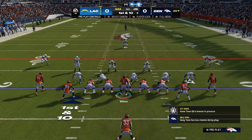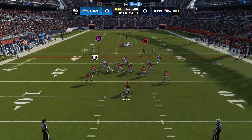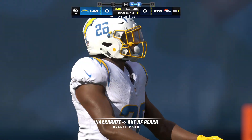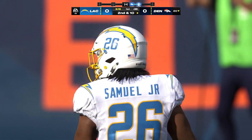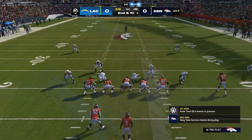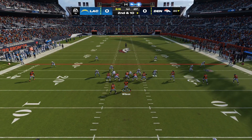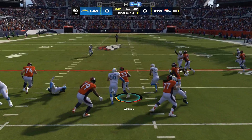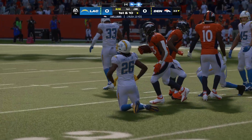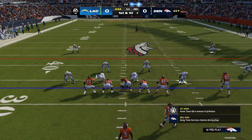Wilson and the Broncos now with a first and ten at their own 20 yard line. Off the play fake — Wilson — and incomplete on the deep ball. Had an open man that time but put a little too much heat on it. Absolutely just needed a touch more air under it. Now the third-year man back and healthy — it's Javonte Williams, and he's going to get this one across the 30 yard line, good for 13 and a Denver first down.